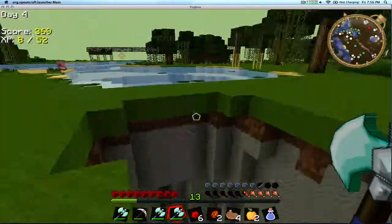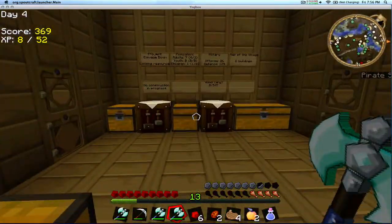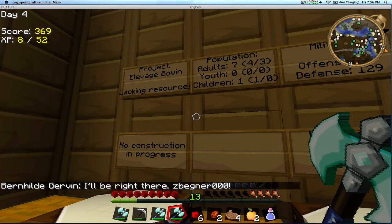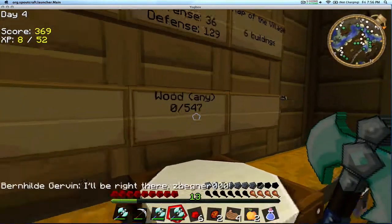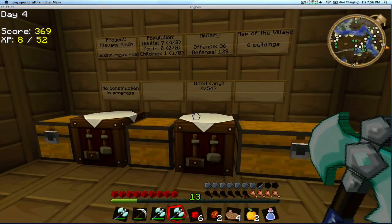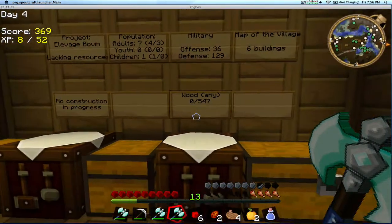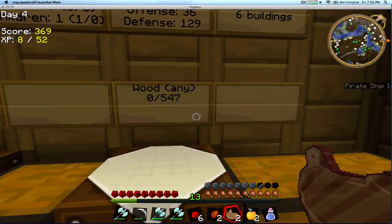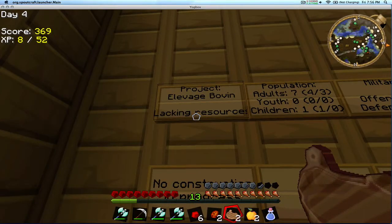Holy shit, it's in the middle of a giant ravine. Well, that's definitely not up to regulation code. You go in here and it shows you the name of the town and what they're working on. So 'Elevered Bovin' — they need 547 pieces of wood. That's a lot, and that's not planked — that was actual cutting-down-trees wood. It shows their population, their military, and how many buildings are in the village.